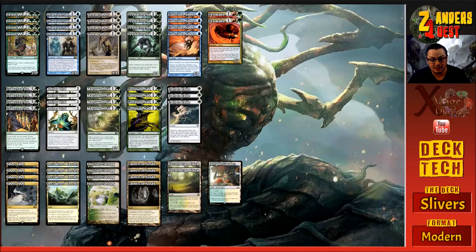Slivers is something that I've played ever since I started playing Magic. I started playing around Onslaught and they were around just before that with Tempest and all that. Slivers is something I absolutely love - the creature type is insanely cool, they've got a whole lot of synergy. The whole creature type is just synergy, but being able to make them fairly competitive in a Modern setting isn't exactly the easiest thing. We do have some key cards that can make it work pretty well.